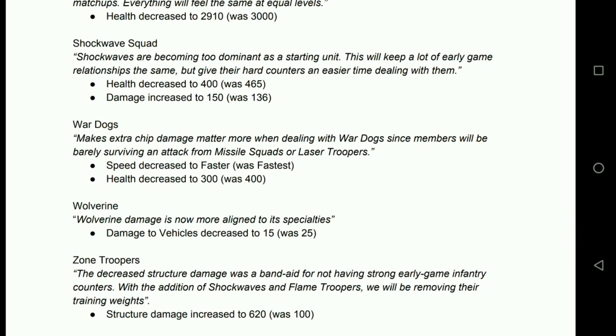Shockwave Squads — at long last we get some changes. Health decreased to 400, damage increased to 150. That's a pretty big change. The health decrease means a Shockwave Squad is going to die to things that should kill infantry much faster — rhinos, talons, venoms, confessors. The damage increase, however, means they still deal with the stuff they're supposed to: they'll still melt through riflemen, laser squads, any infantry in their way — actually a little bit faster now, as long as it's not something that's supposed to shred them.